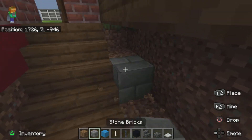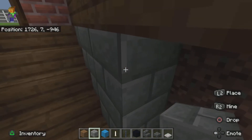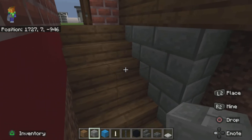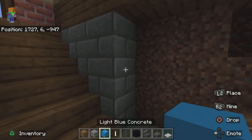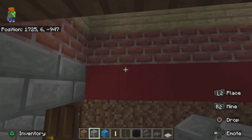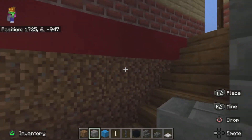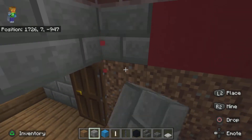You want to fill the walls with stone bricks — or once again any material that looks like a brick. In this case I will be using stone bricks. So just fill this whole entire wall right here with stone bricks.